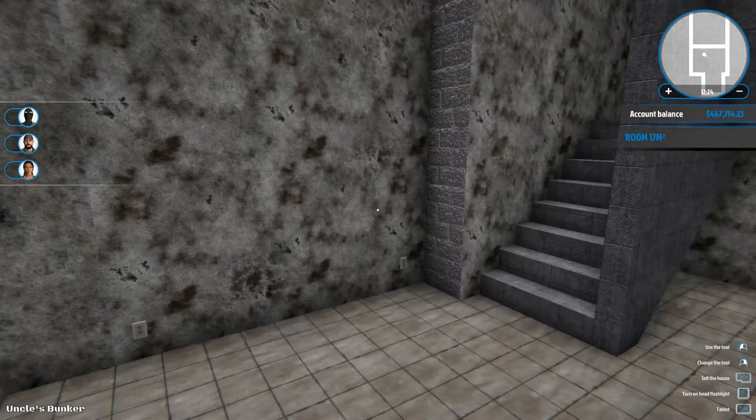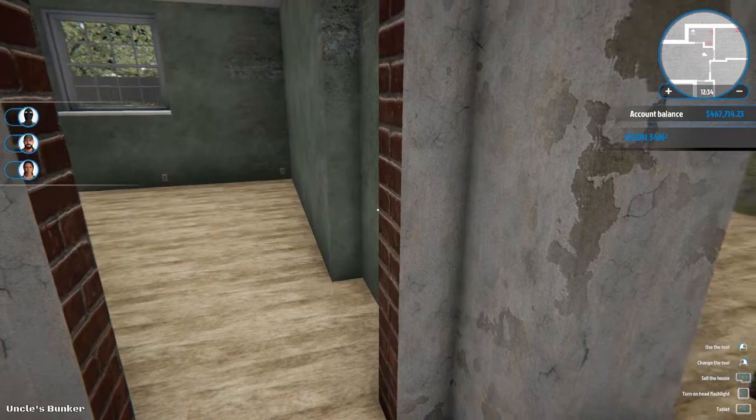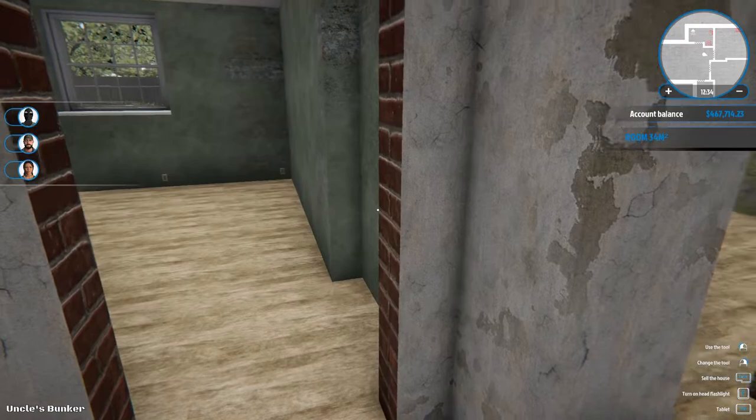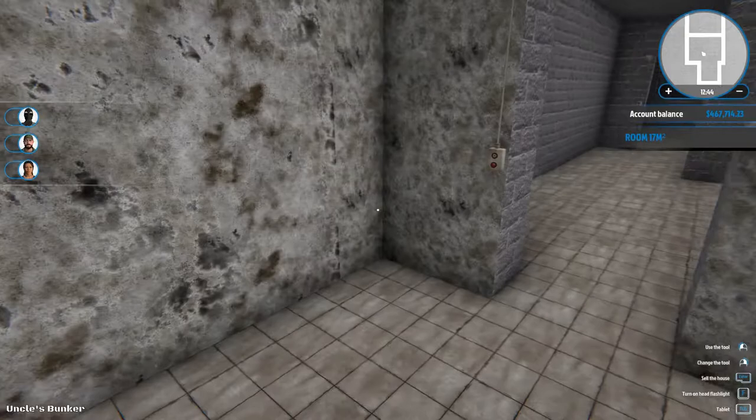Let's start down here I guess, and we can worry about the upstairs later. Upstairs we're going to need — we've got a bathroom, we've got two rooms here. So like two bedrooms maybe. So then kitchen, living, dining area here — I guess that makes sense to me. Out of curiosity, are you allowed to demolish these walls at all?